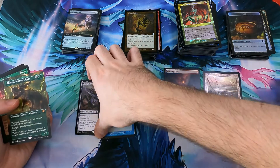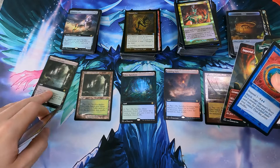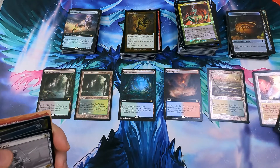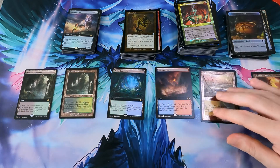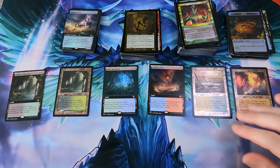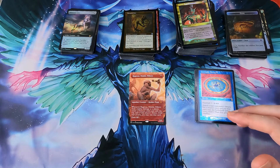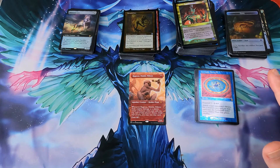I'm just going to put the fetch lands together here. We also found the Prismatic Vista from Modern Horizons 1. Thank you for opening this collector booster box with me. That was the first one on the channel - my first one in general. I've opened some booster packs but never an actual box. It comes at a premium, but especially if you're able to resell them, it's worth it.